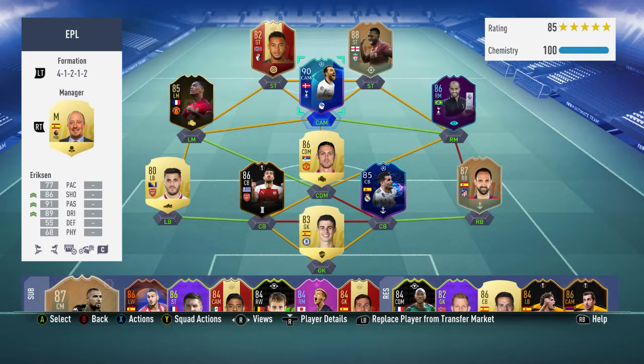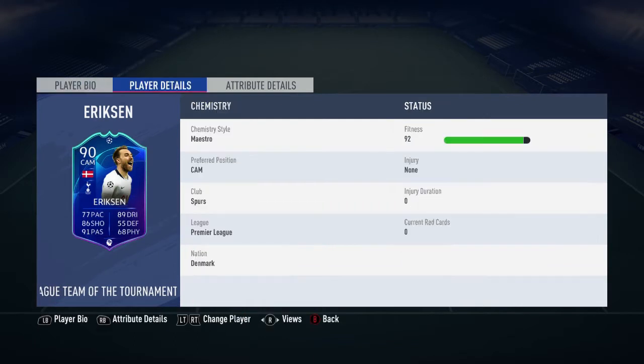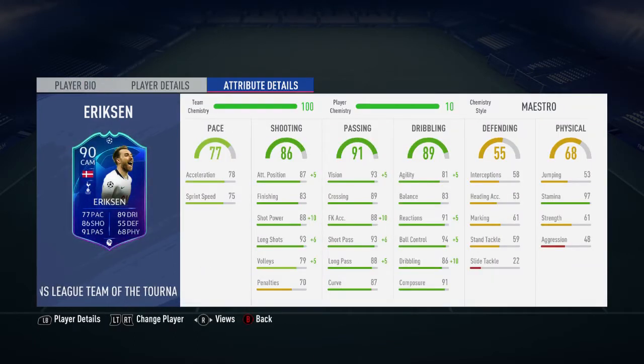He's got a fantastic looking card and it did cost me 450,000 coins. In the four games I played him, he scored me three goals and got me one assist. He does have a five-star weak foot as well as four-star skill moves. His main standout stats are his 87 positioning, 97 stamina, 93 vision, and 94 ball control. I had the Maestro chemistry style applied to this 90-rated Christian Eriksen.